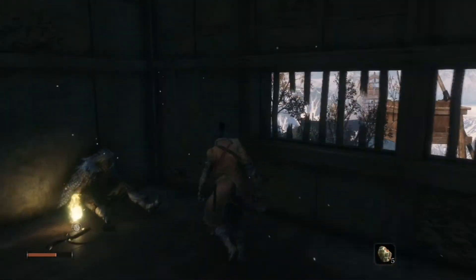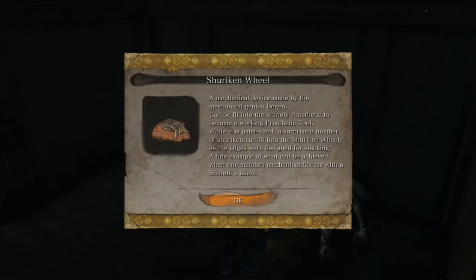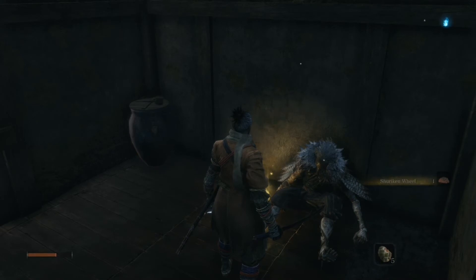Upon entrance, we will find the shuriken wheel on the ground, laying next to an owl man taking a little cat nap.